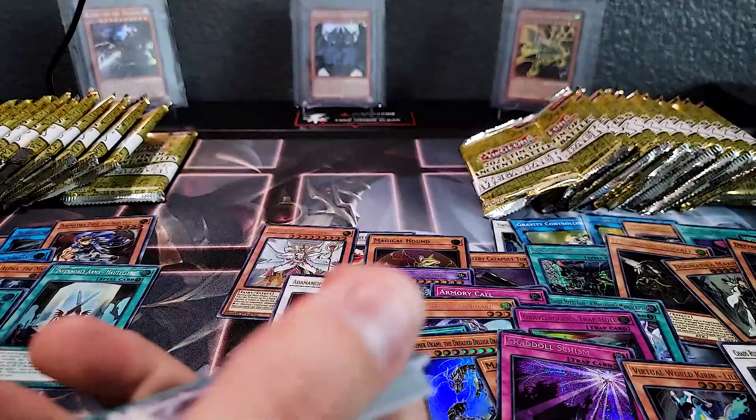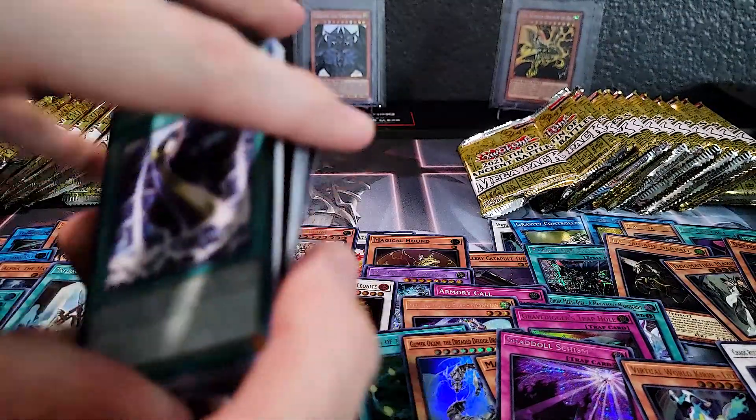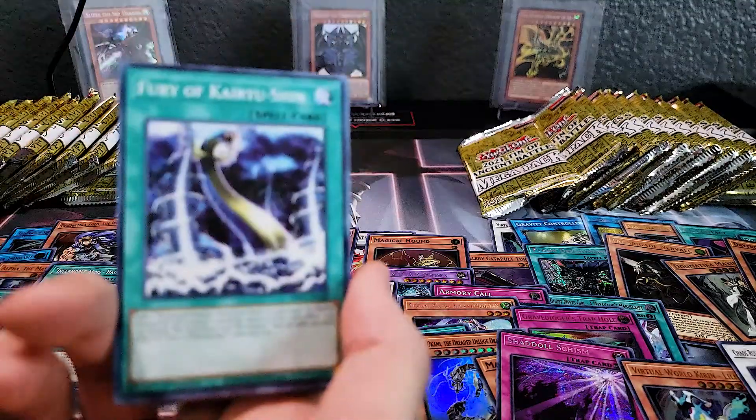These pulls so far — I'm pretty happy with them. Although some of these are going to go in our binder for the collection, so we don't actually get to play with them — which is kind of sad. He's talking about True Light — he's not going to let me have it. It'll be the whole issue with Ash Blossom all over again. And Ice Dragon's Prison too.